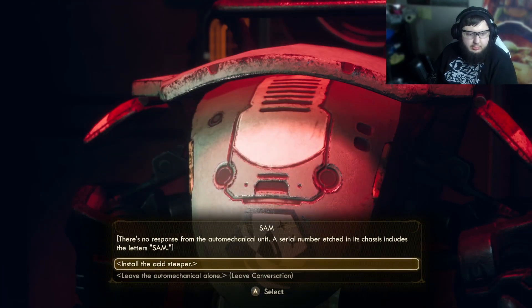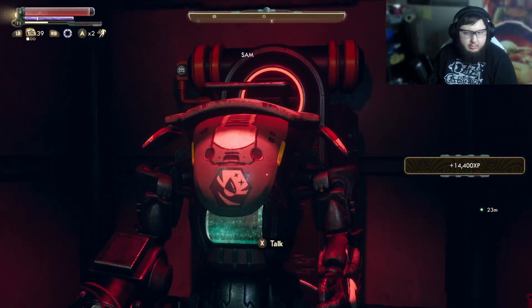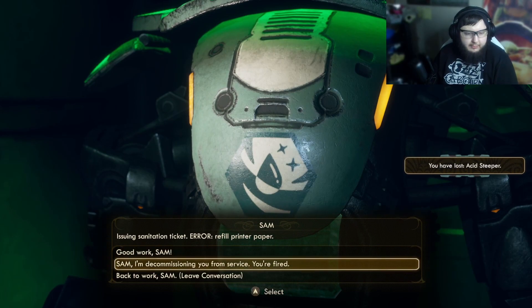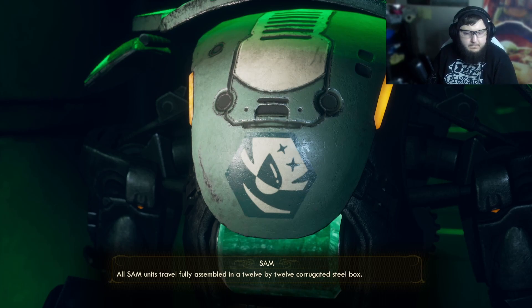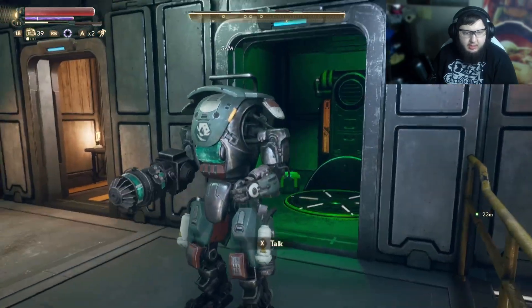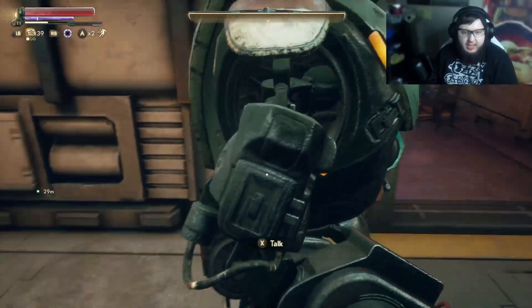Back at the Unreliable — I'm gonna install the acid sleeper. Issuing sanitation ticket — error, refill printer paper? You're fired. Okay, this area is utterly filthy. Where did you come from? All SAM units travel fully assembled in a 12 by 12 corrugated steel box. Welcome to the crew, SAM. SAM units live to clean and clean to live. I can't outfit you with more weapons — what is that you have, is that a gun or a ginormous Windex cannon?